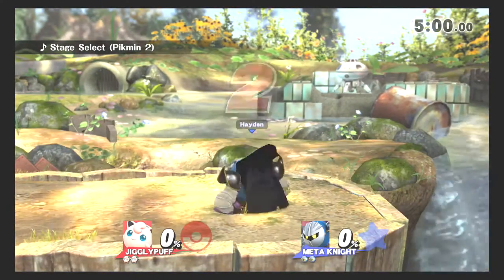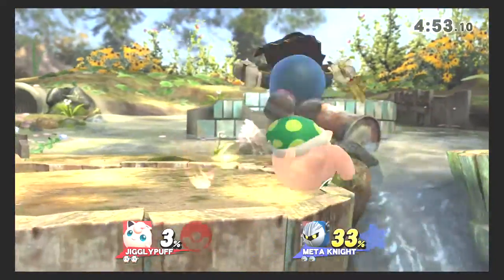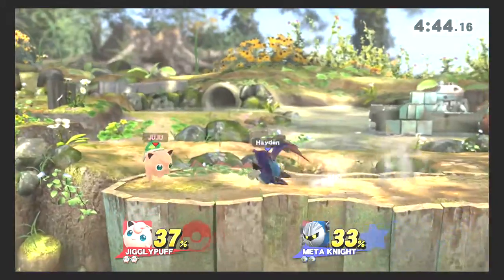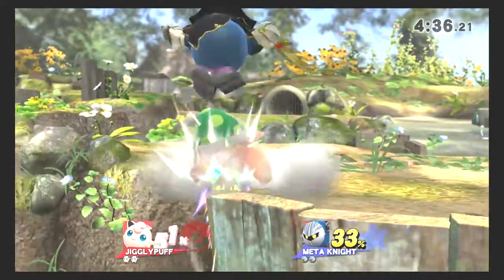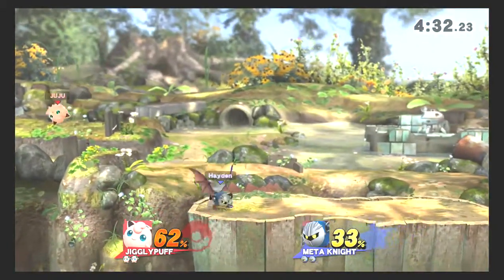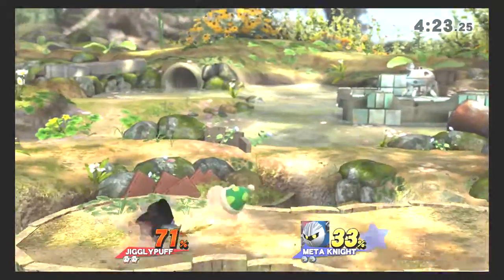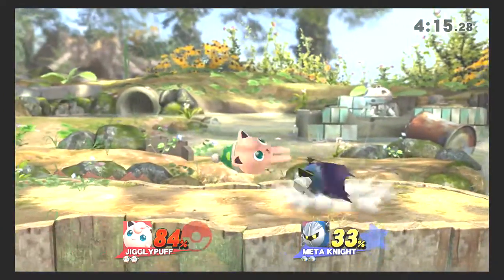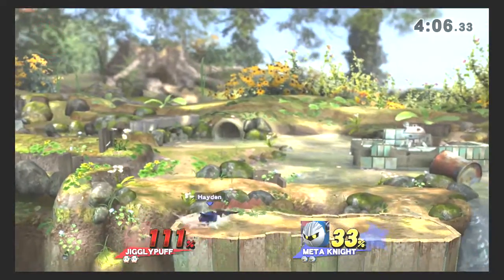Jigglypuff can be a fun character to use if you can pull off a couple of Rests, but Rest is an interesting mechanic. As a commentator said during one of Hungrybox's matches, the player knows they can easily be killed right after using it because Jigglypuff stays asleep long enough for your opponent to spawn again and kill you. This guy's pretty good with Meta Knight. It's an interesting mechanic because you're essentially just trading kills in order to reset your health bar.